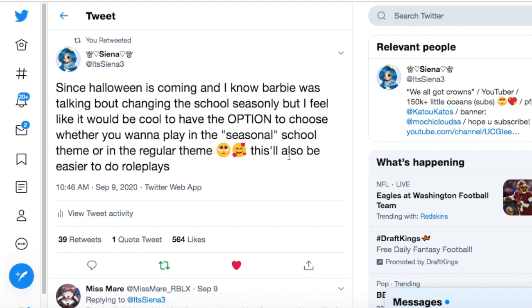Somebody also suggested maybe this could be an option on a YouTube feature, like how there are features to get rid of names, get rid of the bubble chat, get rid of the chat — that kind of stuff. Maybe you could change it there too. Because when they change it seasonally, it's mainly the color scheme that changes, and then they add some additional features, like if it was Halloween maybe some jack-o'-lanterns, if it was winter maybe some crystals — that's what they've usually been doing.